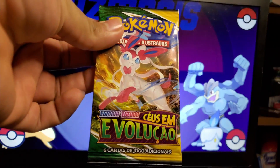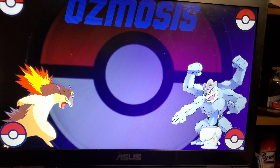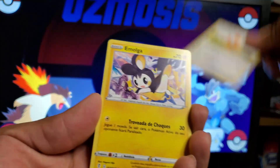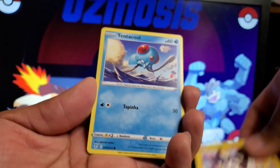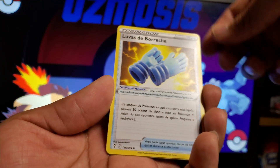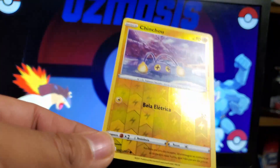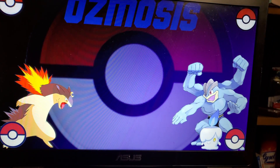Evolving Skies is up next and then we have the last two packs of the day. Hopefully we can get something good. We got Lilipup, Emolga, Tentacool, Golduck, Gloves, and a Reverse Rare Chinchou. Very nice.